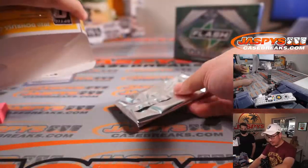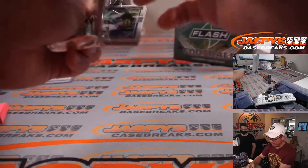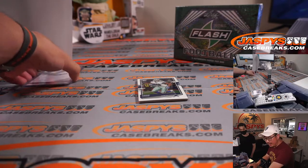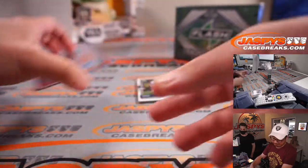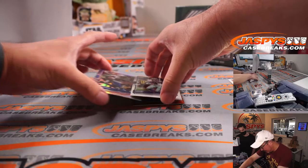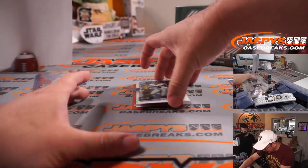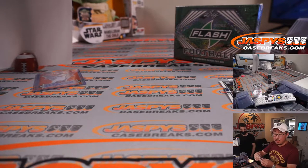This is the 2020 Donruss Optic Football Asia Exclusive — it has the red stars parallel. There's Patrick Queen. Nick Bosa, Amari Cooper — behind Amari Cooper is a holo Tredavious White. The two exclusives: first is Gardner Minshew Red Stars — we'll have our shipping team top-load that. And behind Amari Cooper is Jalen Rager, another receiver for the NFC East — Brian Frank.